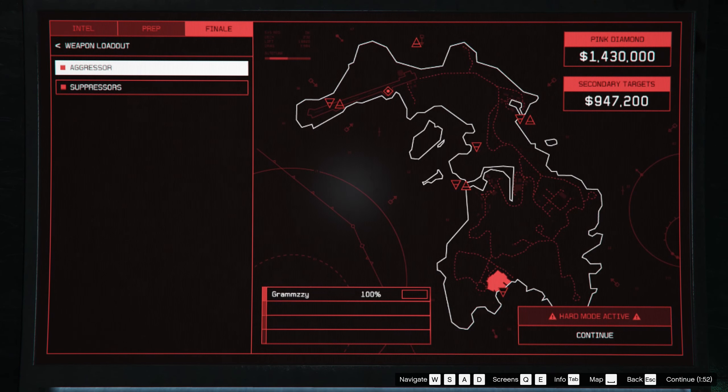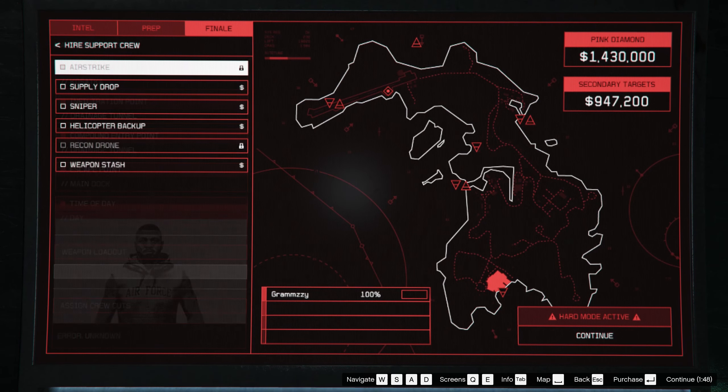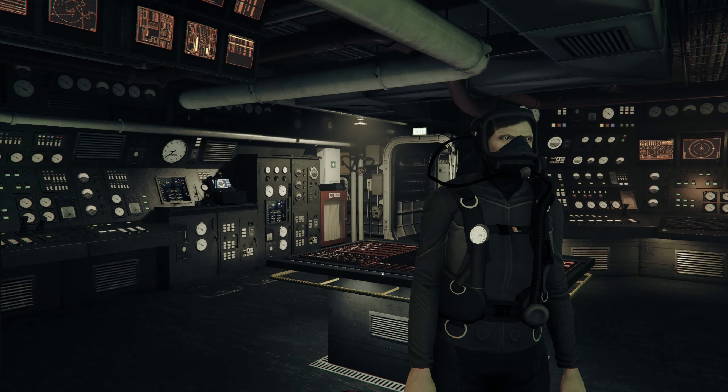Then you have the weapon loadout — personally I use aggressor with suppressors, very simple, very easy to do. Then we have the support crew — all worthless, don't bother. Crew cuts only matters if you have a bunch of people. Now we can get into the heist.